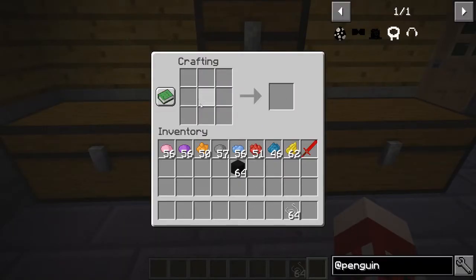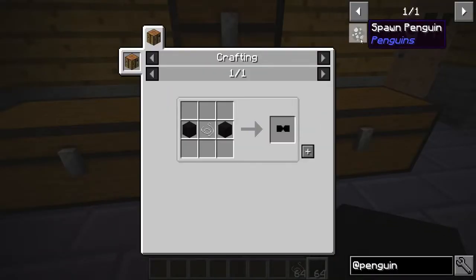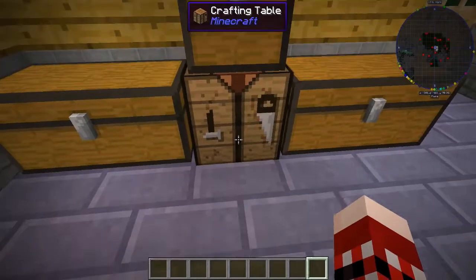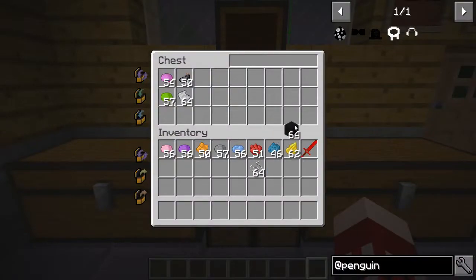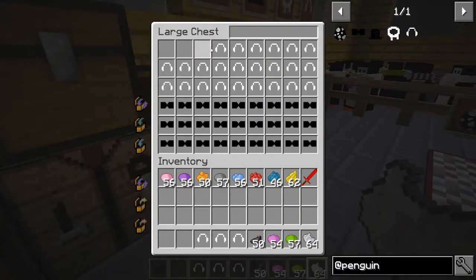I'll quickly show you how to make the top hats — it's just wool, that's how simple it is. The bow tie is just as simple: just two pieces of wool and string in the center. Those are the only two items you can actually craft. The white ones you can't make, which sucks a little bit, but that's just how it is unfortunately.